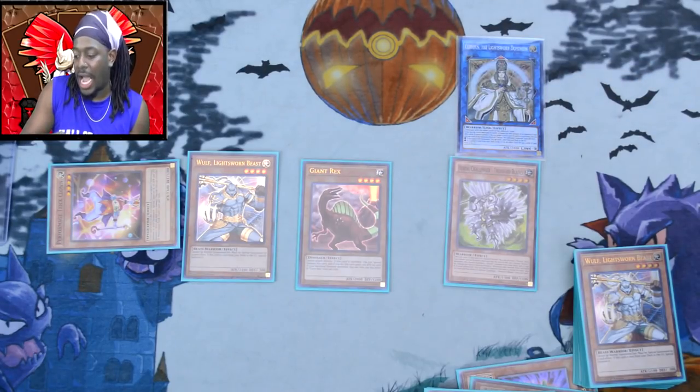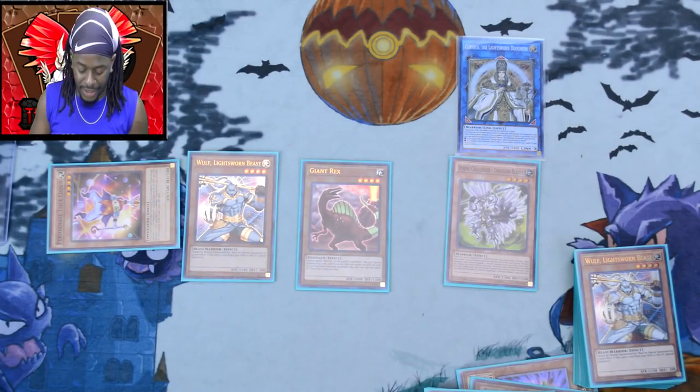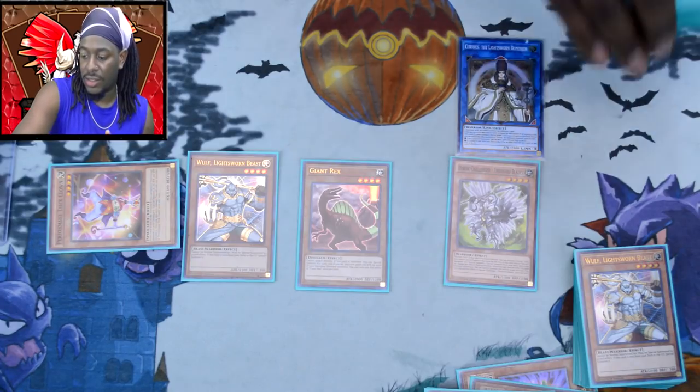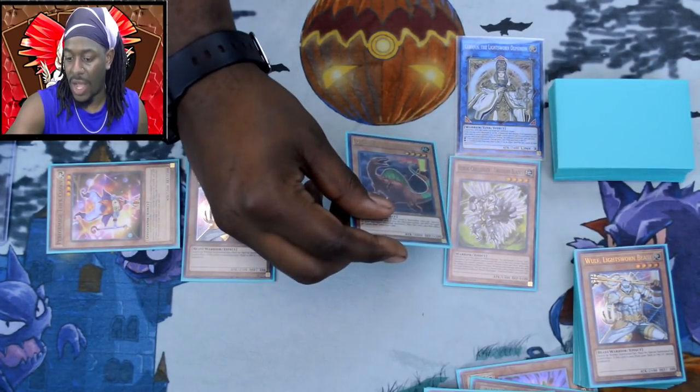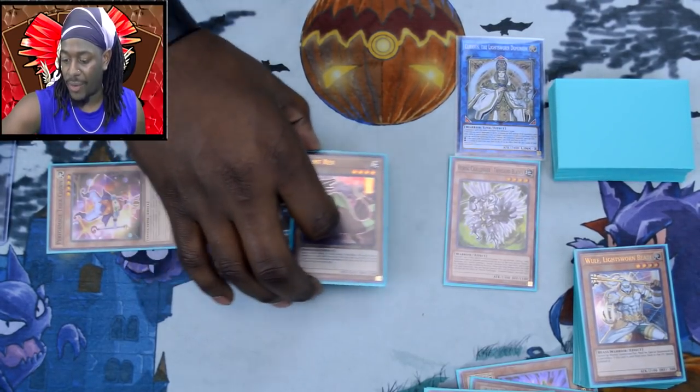We've gotten rid of most of our sendable targets but we still have more ridiculousness. I'm going to send Trick Clown from my deck to the graveyard. Trick Clown's effect activates, and that triggers Thousand Blades since I took a thousand damage. If you don't know what to tell you at this point — this deck is kind of ridiculous. I'm going to go ahead and make Minerva using the Giant Rex and the Wolf.